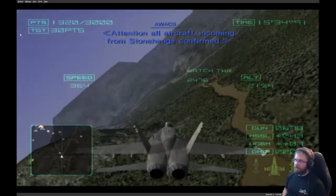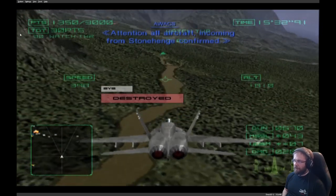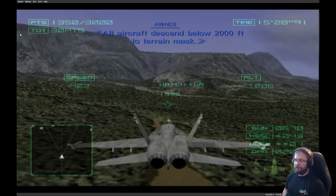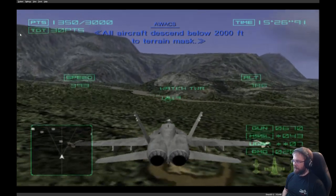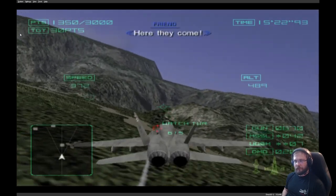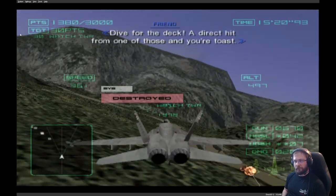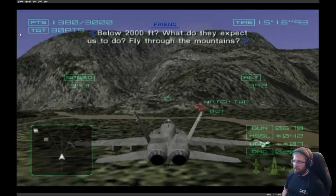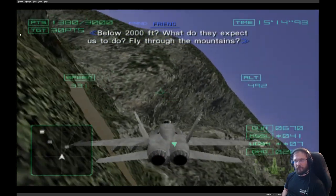Attention, all aircraft: incoming from Stonehenge. 30 seconds to estimated impact. All aircraft descend below 2,000 feet — to terrain fast. Just a few feet. Sure — dive for the deck. A direct hit from one of those and you're toast. Related 2,000 feet — what do they expect us to do, fly through the mountains?